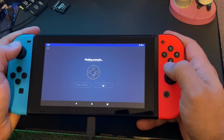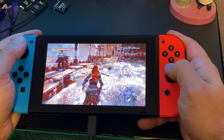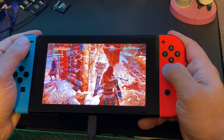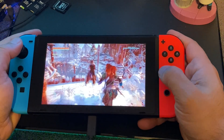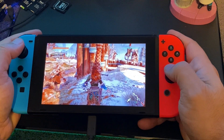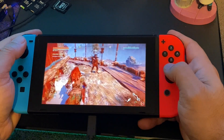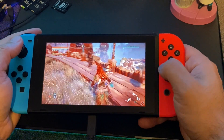Here we are playing Horizon Zero Dawn on the Nintendo Switch through PlayStation Remote Play. Right now everything seems to be stable. This plays really nice in handheld mode, and because you have the fully functioning Joy-Con, you actually have all the buttons you need to enjoy this game. The only thing I did was map the PlayStation Touchpad to the screenshot button. I am playing this at home on my home network with my PlayStation 4 connected to Ethernet in the next room, so your mileage will definitely vary if you take this outside the house.